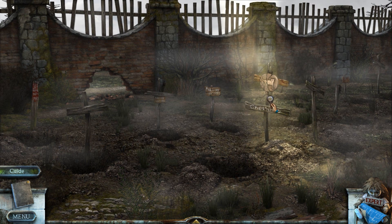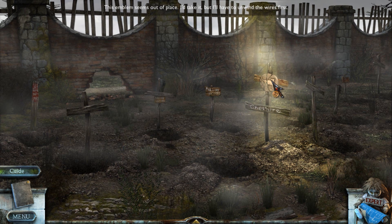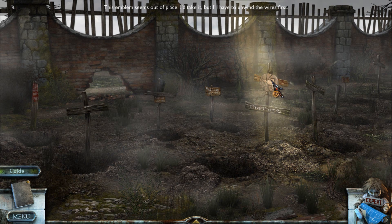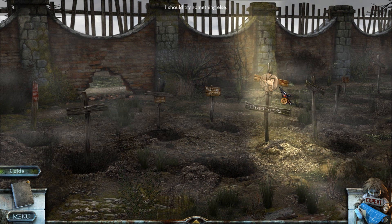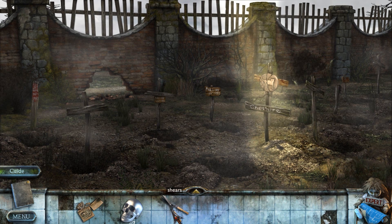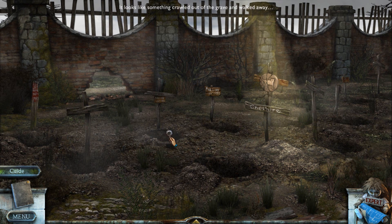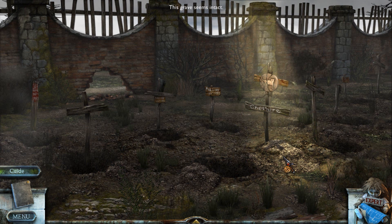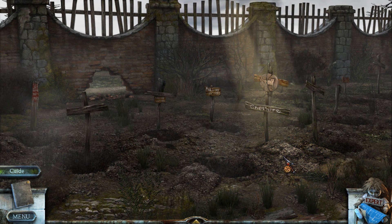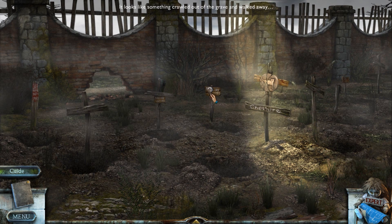Maybe that was just a story they told you. This emblem — what is it with emblems? It seems out of place. I'll take it, but I'll have to unwind the wires first. Can I just chop through them with the shears? No, I should try something else. The shears are probably going to be for the rosebush — there's something in the rosebush, right? I guess we should check every single grave. Something crawled out and walked away. This one I can actually use — this seems intact. Are you telling me I have to dig up my dead cat? That might be a thing.